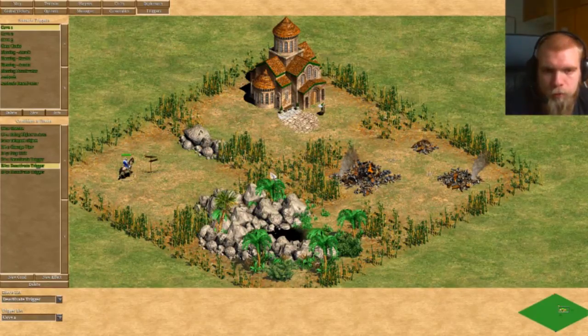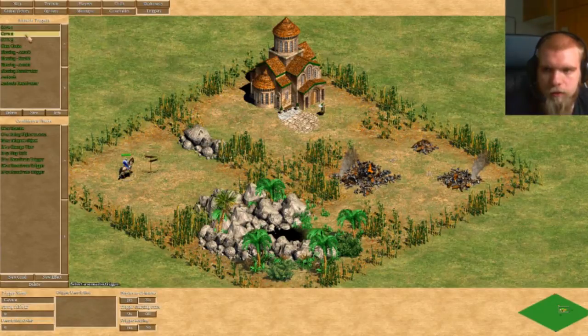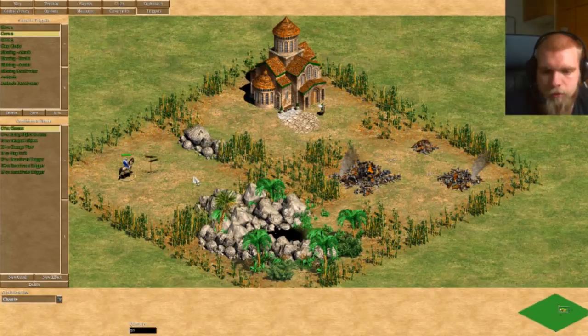You want to make sure that at least one of the three options is triggered, but not more than one, since you only have one hero. The second chance trigger is set to 50%, and the third is set to 100%. So those are the seemingly strange numbers I chose.